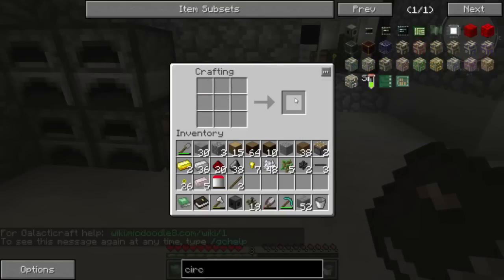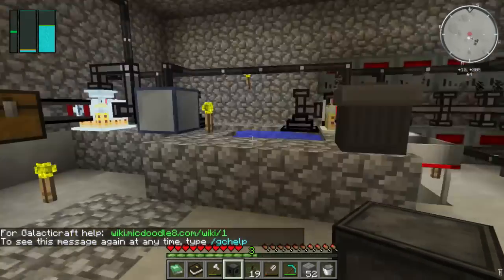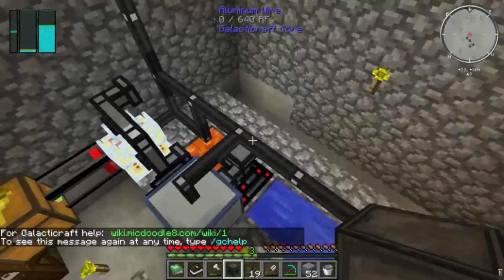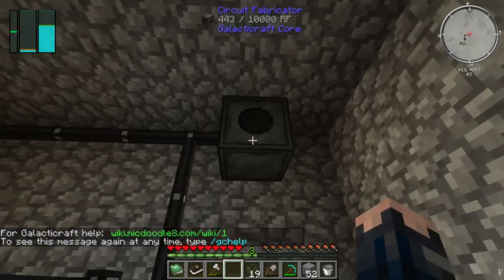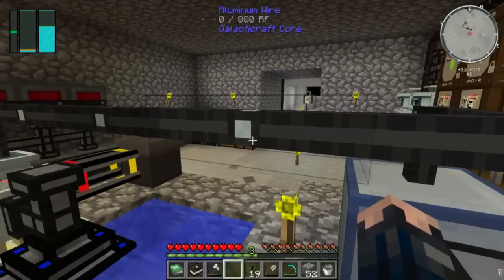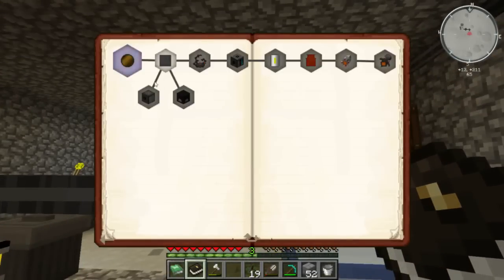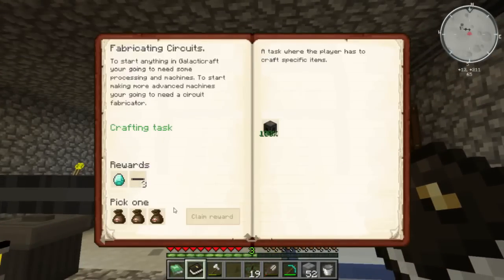Circuit fabricator — yay! That lava's nicely covered so I'm actually going to put it right there. This is definitely a quest — I'm damn sure of it. Yes it is! We get rewards — pick the middle bag.